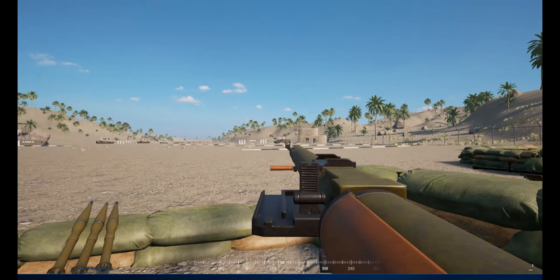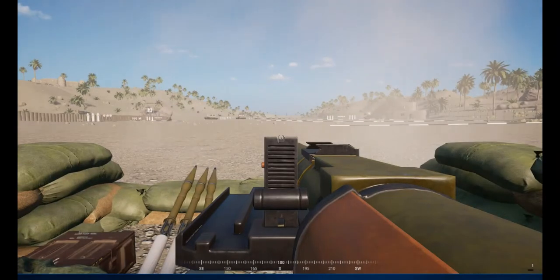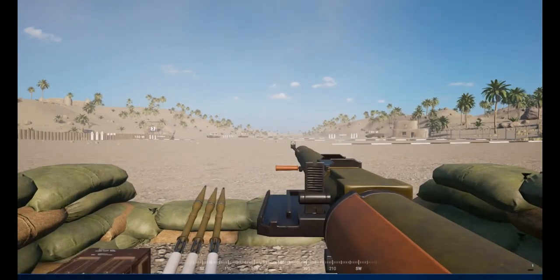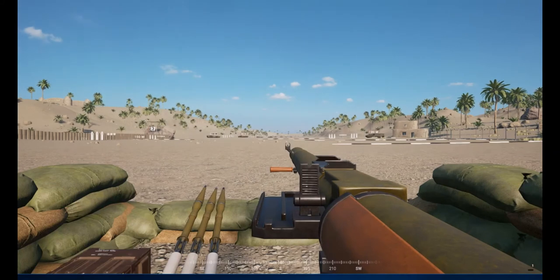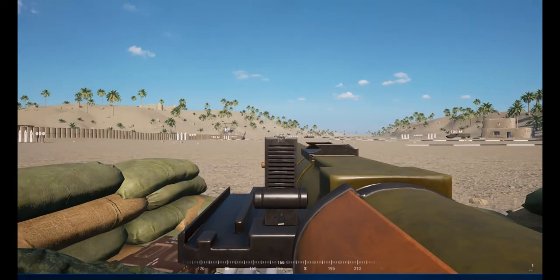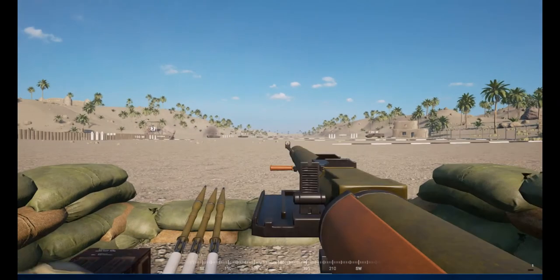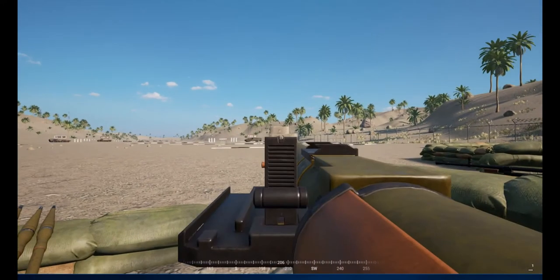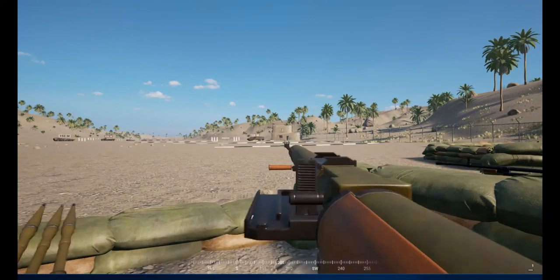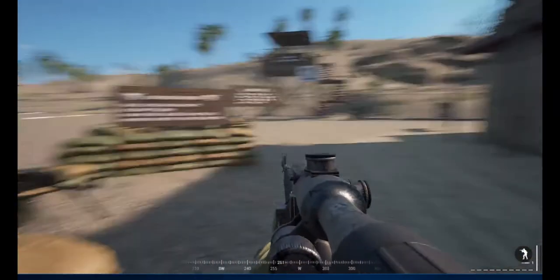Let's aim for that object under the 100-meter sign. Lovely reload. Let's go for a target out to 150 meters. And let's try and put one through the window of that building — beautiful. So all these weapons have their different capabilities.